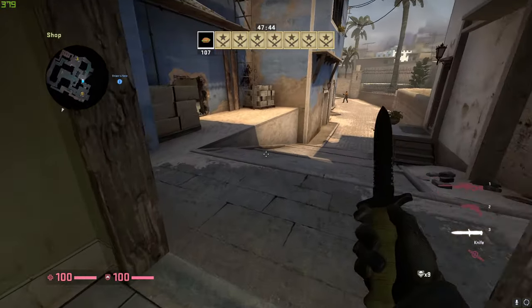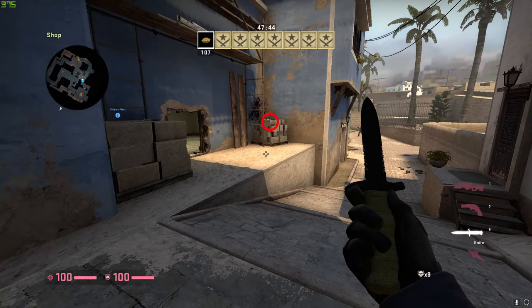How to vent hop. Coming from market, put your crosshair around here and jump off this mound.